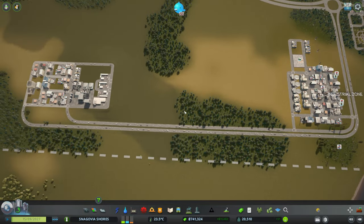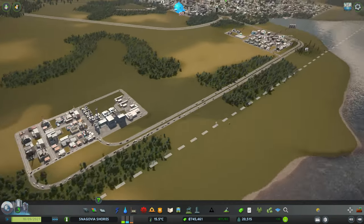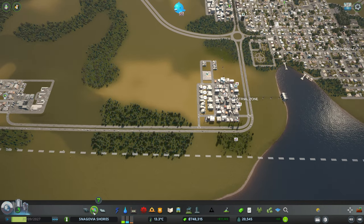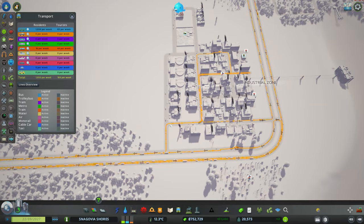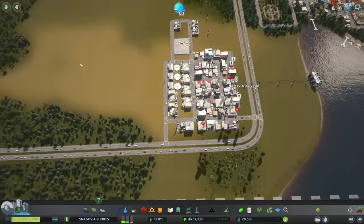Okay, so things are starting to look okay. We're moving all these industries from here — we are trying to move it, but I'm not going to do it all at once, I'm trying to do it little by little. And let's get rid of these bus lines, because these ones will have to be replanned as well, since it's not going to work properly.